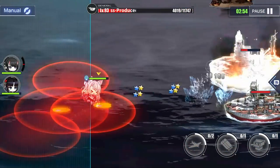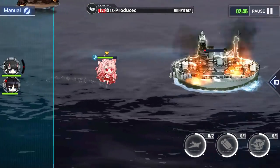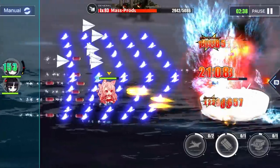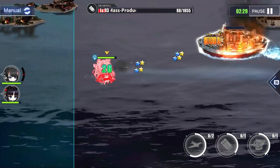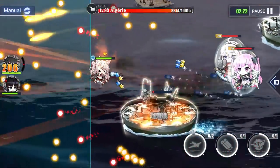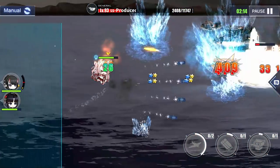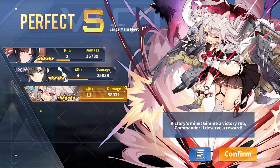Keep in mind my ships are very overleveled for this stage — I'm using level 120 ships compared to the recommended level 93 ships, so it may not be the most accurate representation. But it does show that Yudachi clears very fast, and she kind of just melts through ships as long as they don't have too much health or heavy armor. On harder stages she might have a little more trouble, but she will still be pretty good nonetheless.